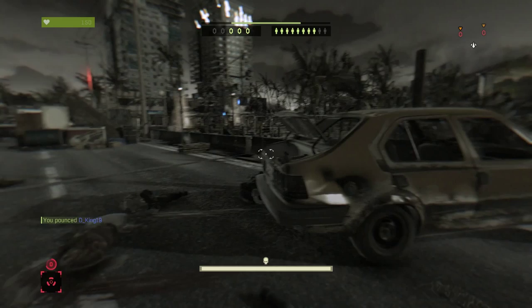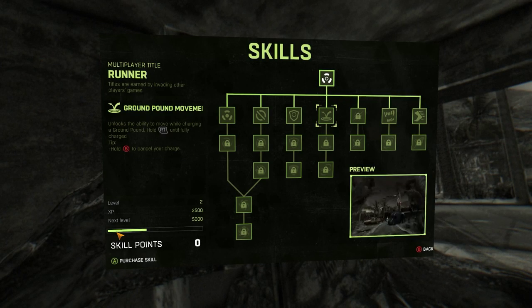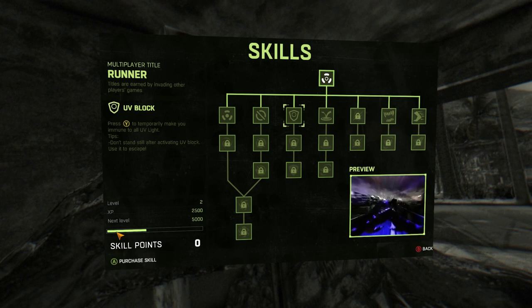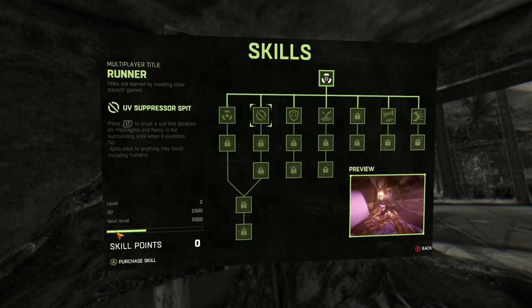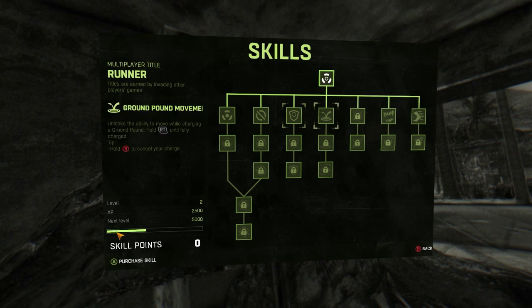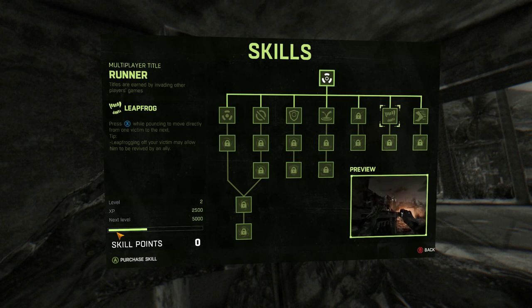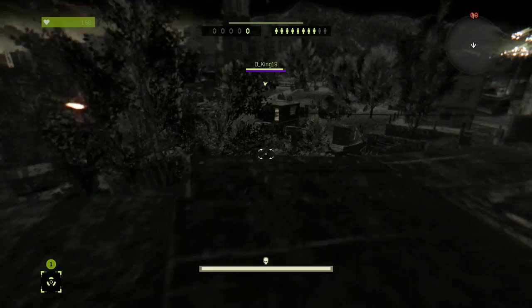Before we go into the next bit, let's just have a quick look at the skill tree. I've actually unlocked one point and selected it, and as you can see it gives you a preview of all the different things you can unlock. There's quite a lot in here for the multiplayer aspect — lots that are locked that I can't actually preview. You can get around the level pretty quickly as it is.